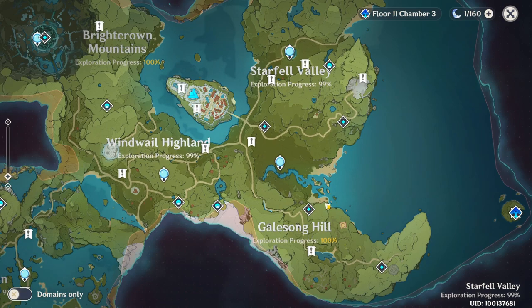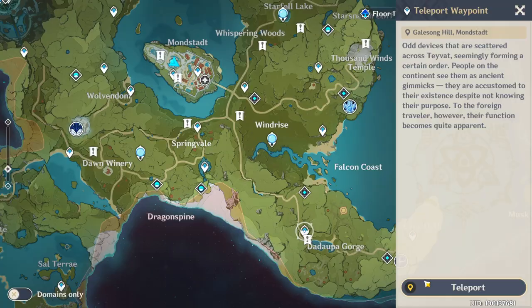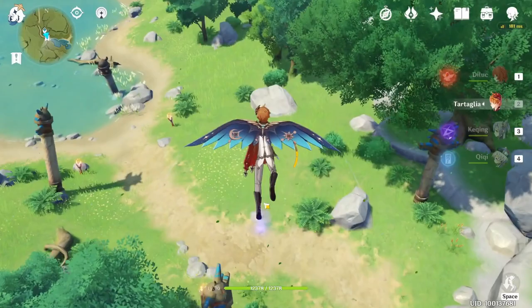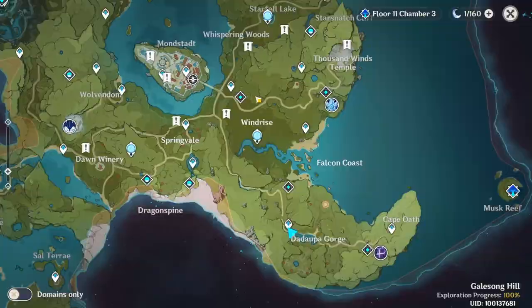So let's start from the Mondstadt territory. The first one is just here at the Dadaupa Gorge. Teleport to here and just go down on the road. You will see the purple thing.